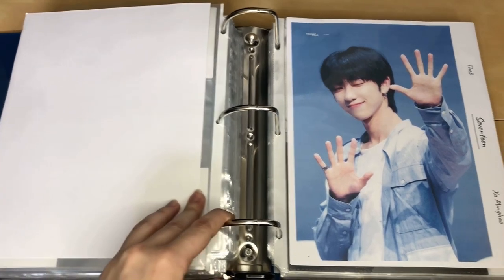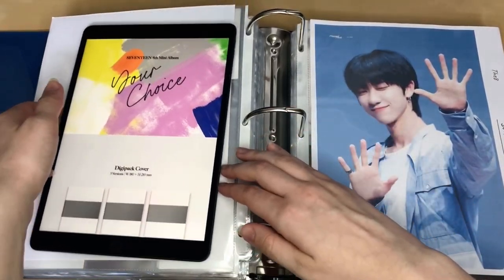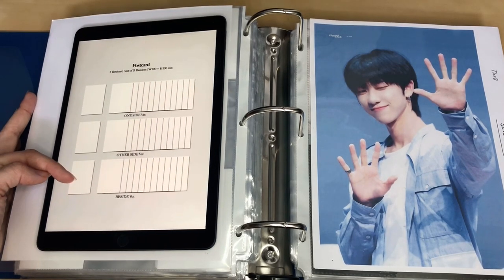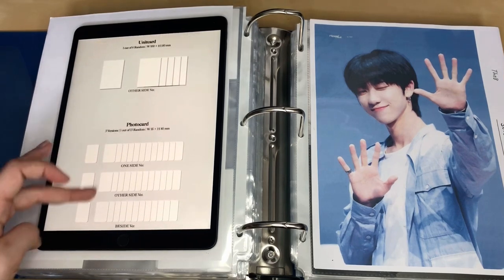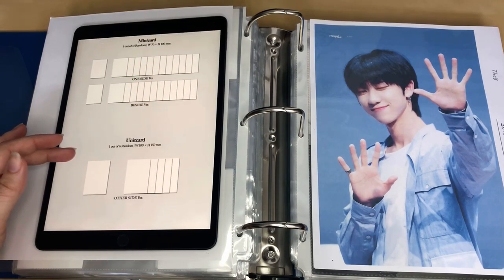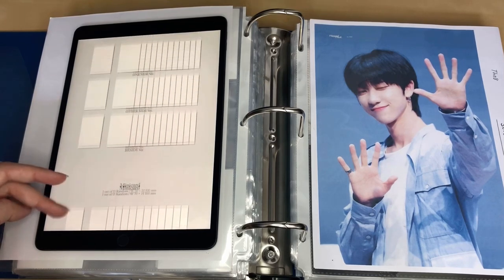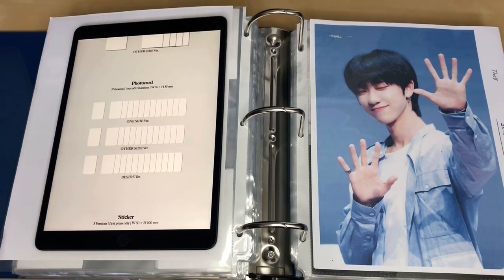The next one I have to set up is Seventeen — they are having a comeback, which is super exciting. For this comeback there are three photobooks, three postcards I'll have to collect, as well as two mini cards, and I'm assuming just one unit card but there might be more. There are going to be three photocards only, which is pretty sparse. There are also stickers and bookmarks. The mini cards measure 100 by 150, so they might not fit in standard pockets — I don't think any of these will fit. So the plan is basically to do what I did last time.